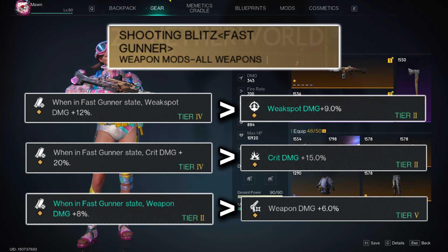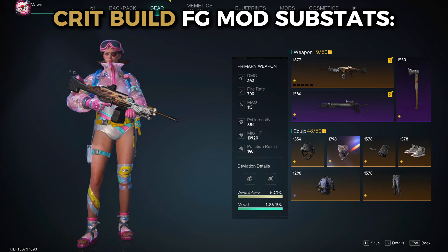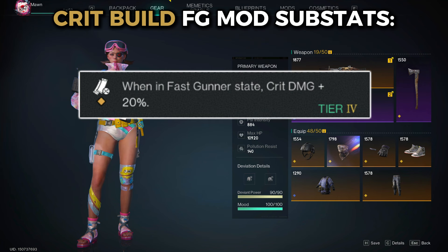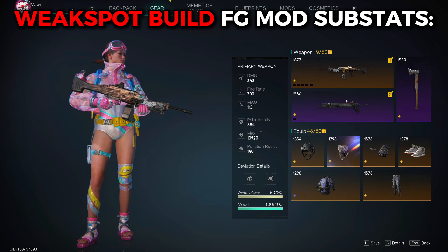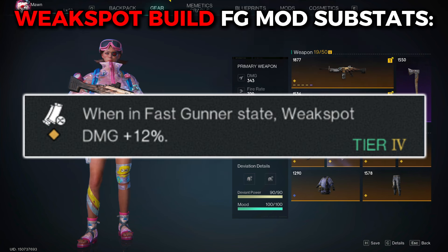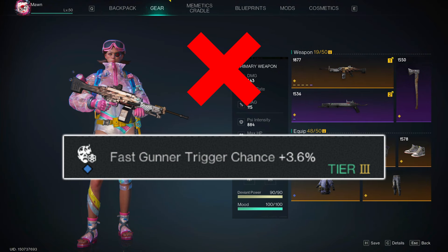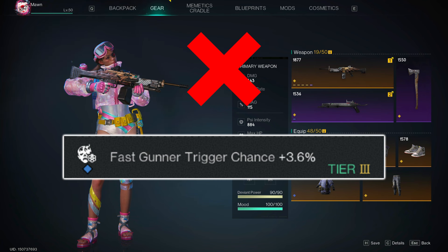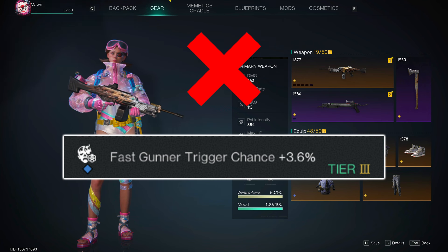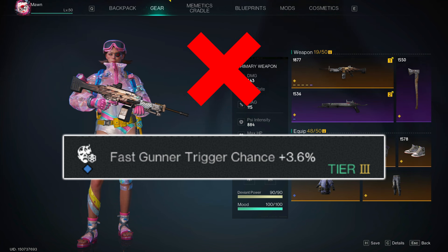For the gunner mask, go with preferably the fast gunner suffix, as its substat rolls higher than violent or precision suffixes. For the crit build, get crit damage increase when in fast gunner state and damage increase against X type of enemy. For the weak spot build, go with weak spot damage bonus when in fast gunner state and damage increase against X type of enemy. Fast gunner trigger chance isn't really a good substat since it's multiplicative with your weapon's base trigger chance.